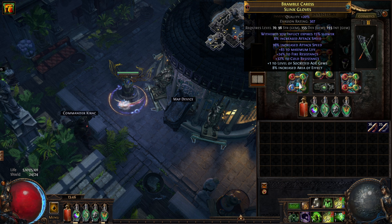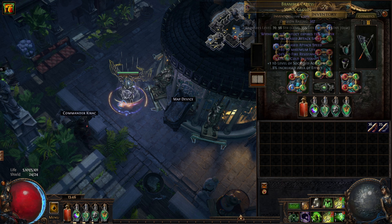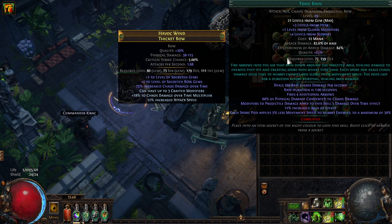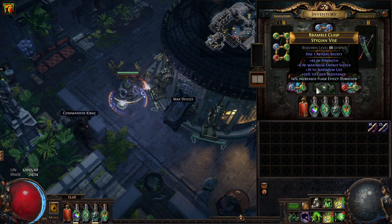On the armor it is extremely important to have the Searing Exarch implicit modifier 'flasks gain a charge every three seconds' — this is very very important for this version of the build. I also have Malevolence, increased aura effect, and then just life and resist on my armor. This is also a pretty bad armor, you can definitely get something better. On the gloves I have attack speed with the Dune Flick implicit — inspires 15% slower — I have life and attack speed on the gloves themselves, and resists.